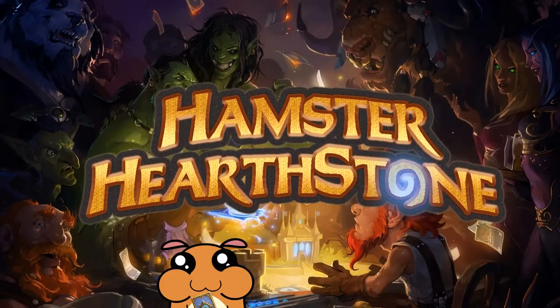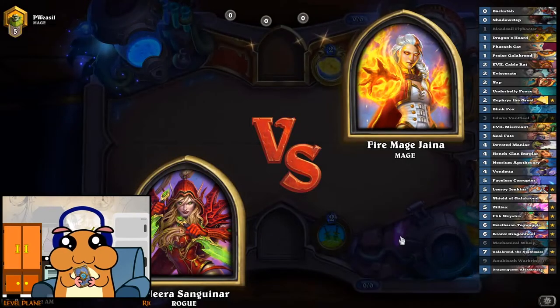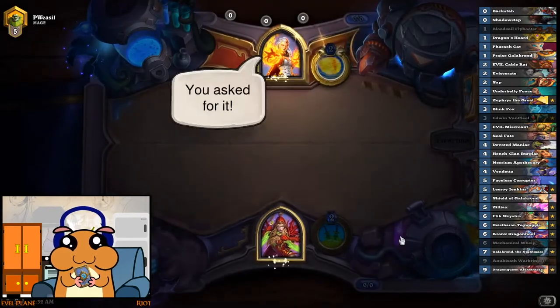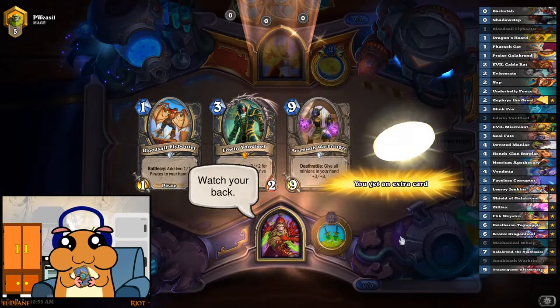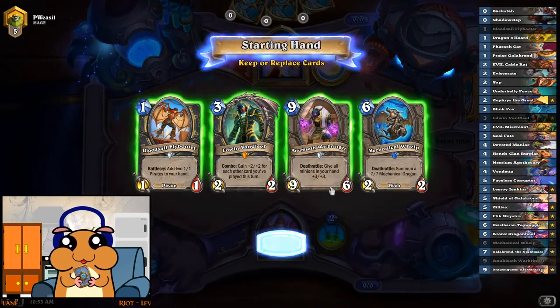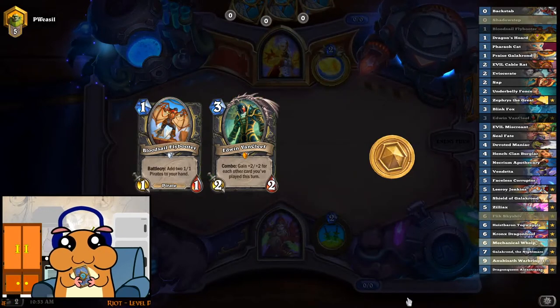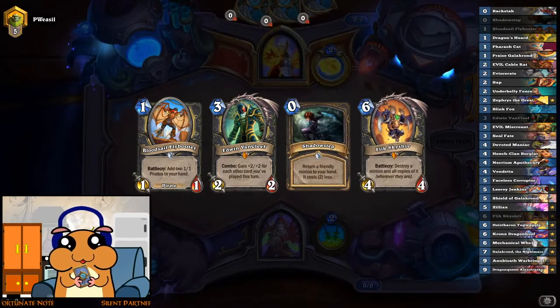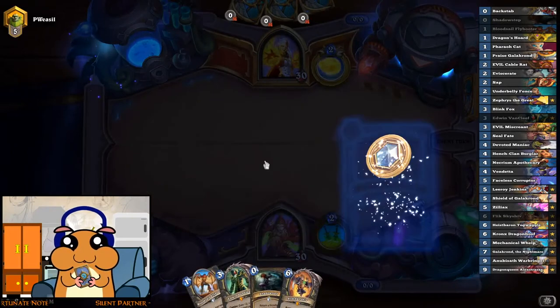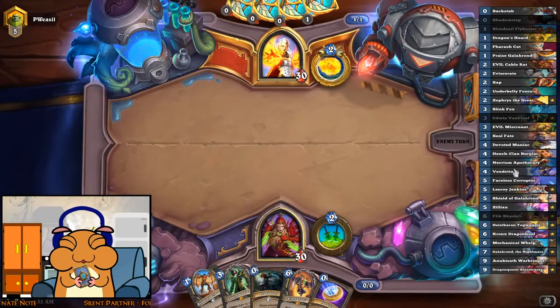Welcome to Hamster Hearthstone! Let's play Highlander Galakrond Rogue. Definitely removing the death rattles from our hand because we want to have an activation for this Necrium Apothecary.